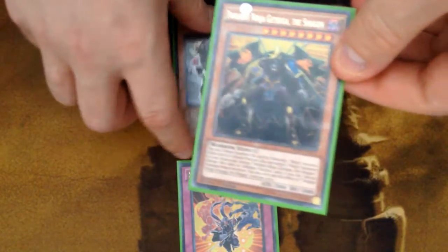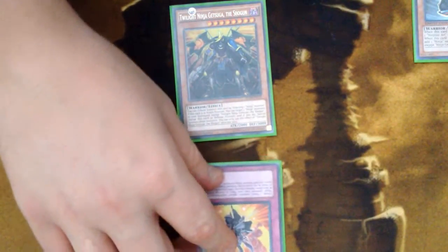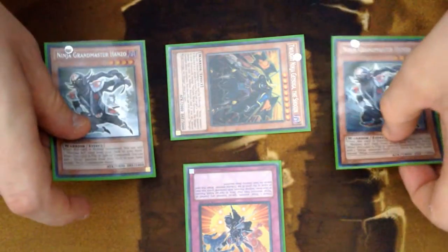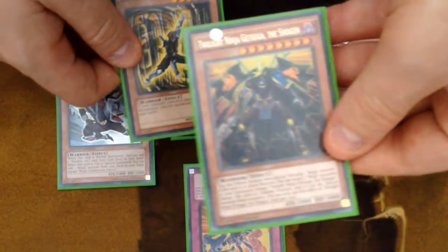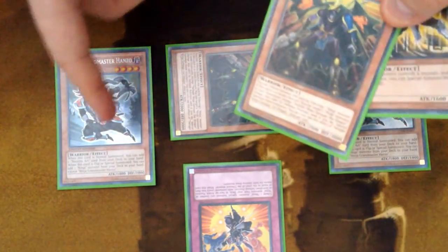Then it comes to our turn. We tribute one ninja monster — this Hanzo — for Getsuga's summon. This starts floating. We can use the effect of our Getsuga, switching him to defense, targeting both our Hanzos to special summon them. Both their effects activate and you're going to want to search Earth Armor Ninja and another Getsuga. That right there is plussing five cards off of one Hanzo.